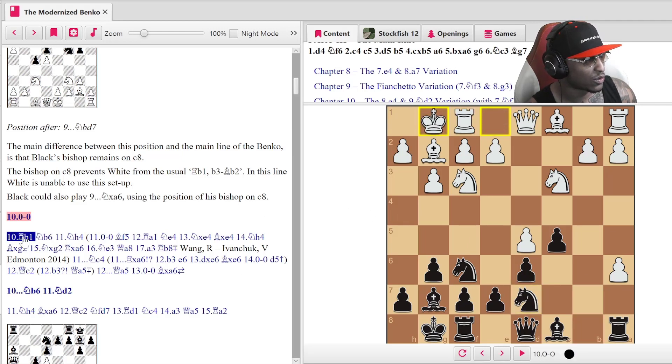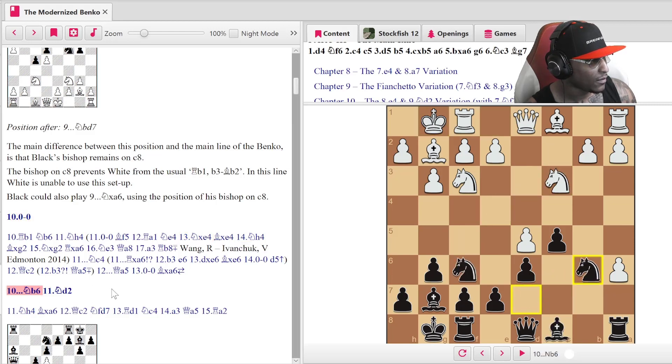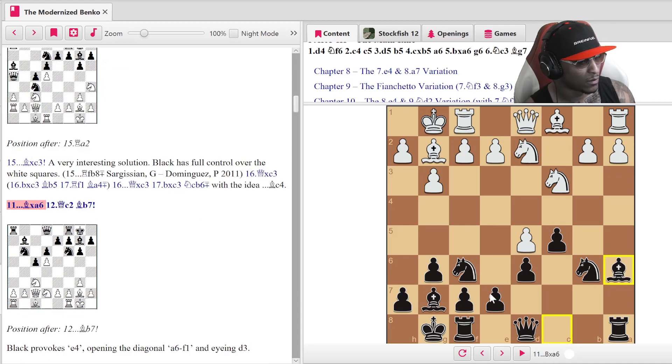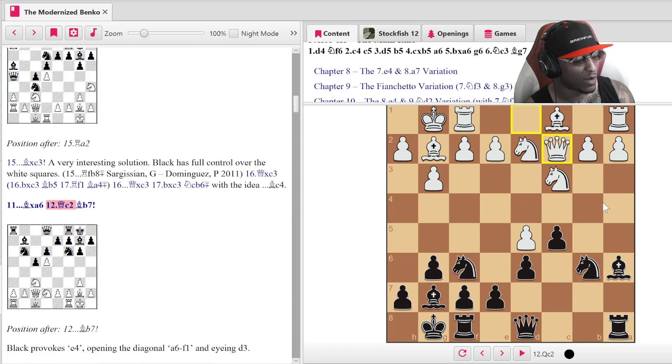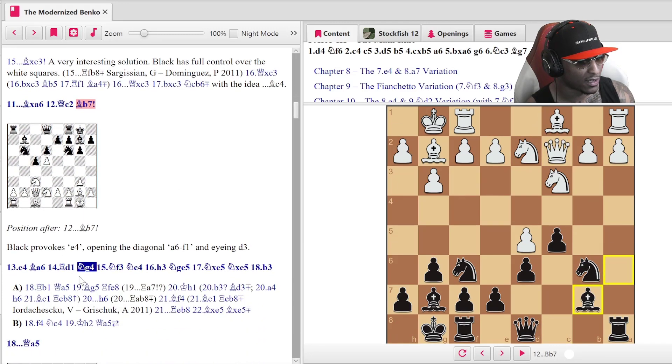Castles from white — there's also a rook b1 option. Knight to b6, putting pressure on d5. Knight to d2 from white is a very common move — you want to swing to c4 or b3, defend the pawn, and play pawn e4 all at the same time. Bishop a6 — we finally collect one of the pawns back, we still have one pawn. Queen c2, and then watch this move: bishop b7. Why did we move this bishop twice? It went from a6 now back to b7.